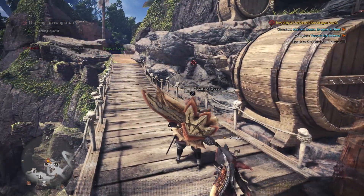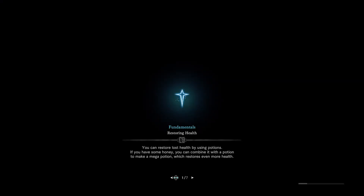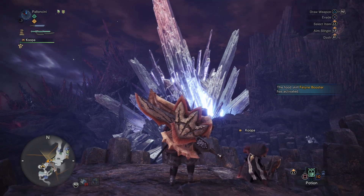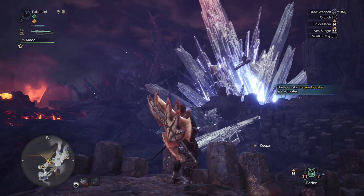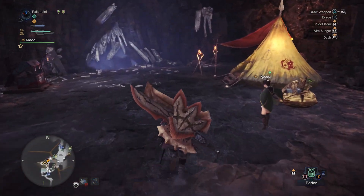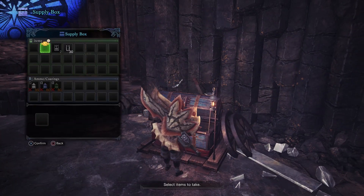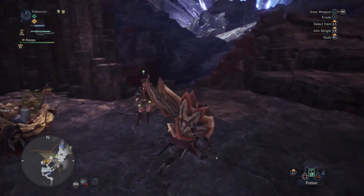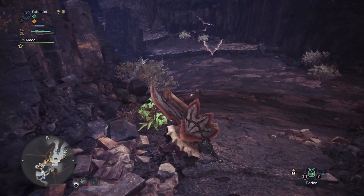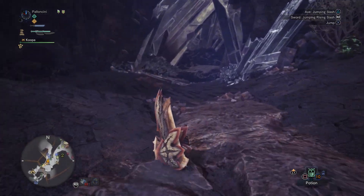Let's go ahead and take off on this quest to kill Dodogama. Some parts of this area are so beautiful — look at that giant crystal. I already ate, so I'm just going to grab some supplies from the box and let's go search for Dodogama. I don't quite know where he spawns but I'm sure we'll run into him pretty quickly — I think I usually run into him down here.